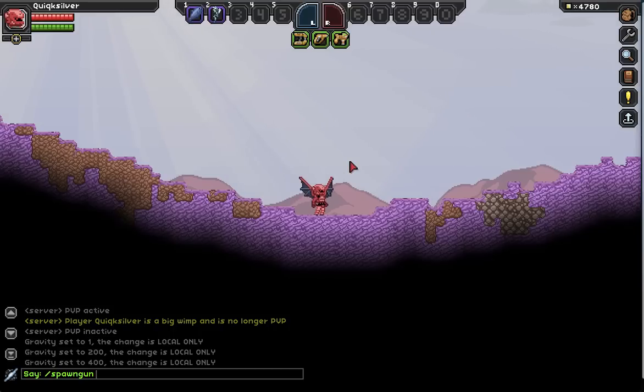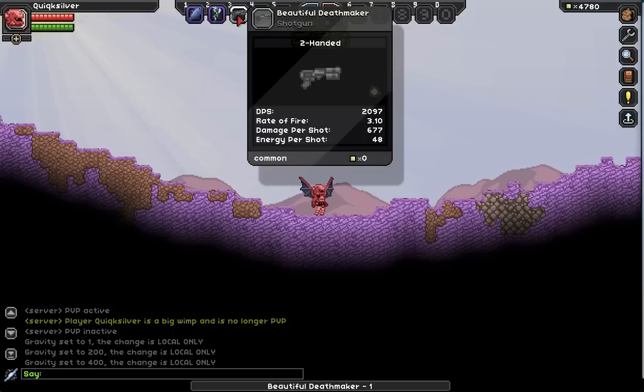The parameters for spawn gun are: spawn gun, then level, then type. So we'll do level 10 — which I believe is the limit — and then 'common shotgun'. That spawns in a shotgun of the common variety. The types are common, uncommon, rare, and legendary. So we can do that same command again: spawn gun, level 10, common, sniper rifle — and there we have a common sniper rifle.